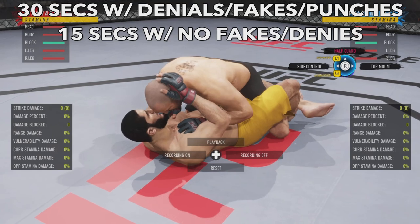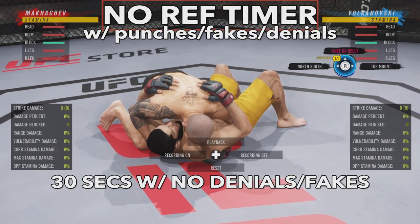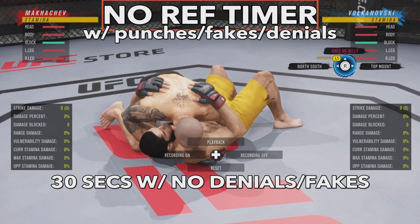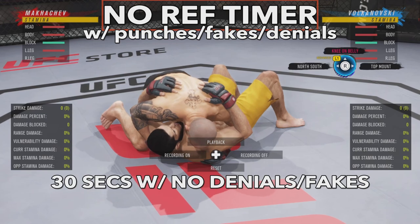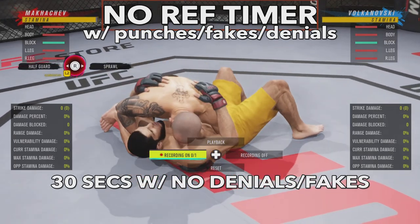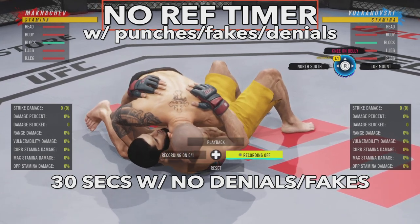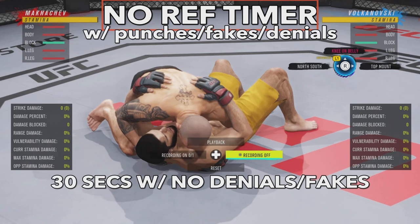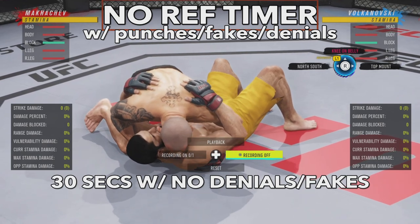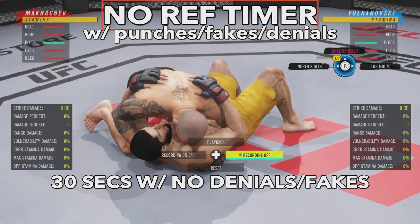Now we get to one of the more dominant positions in UFC 4 — side control. One of the biggest beneficiaries of negative GA: after you get a denial it gets increasingly easier to deny even if your opponent has max GA. It's a very tough position — you can be here for the entire round when you're getting fakes, denials, and punches. The only time the ref stands you up is about 30 seconds if you're not getting denials. It's imperative that you check out the undeniable fake video to know how to survive under really good side control.